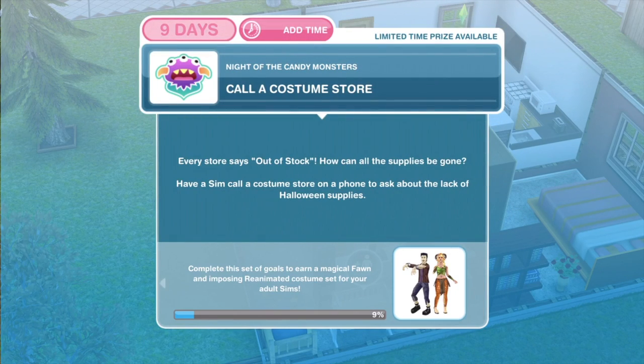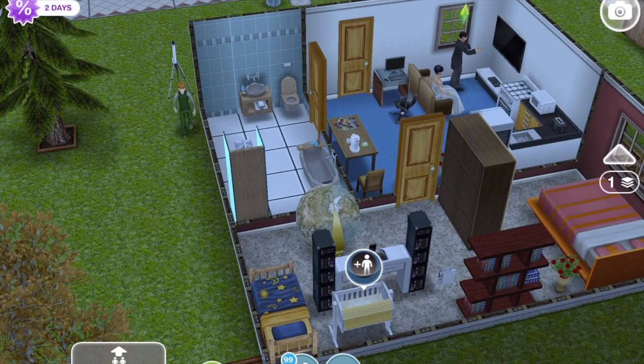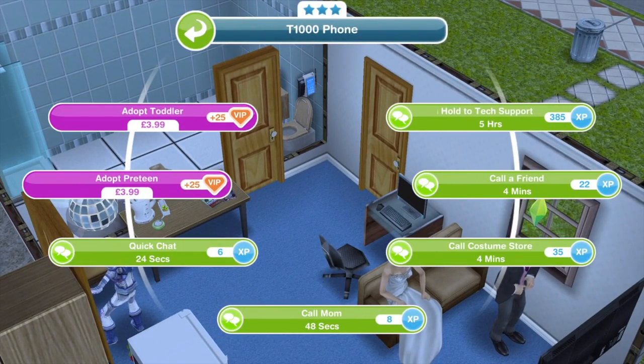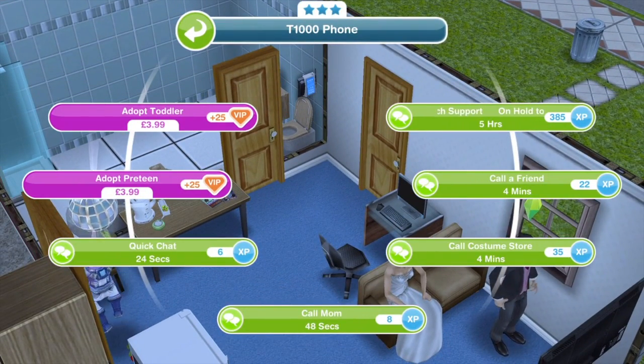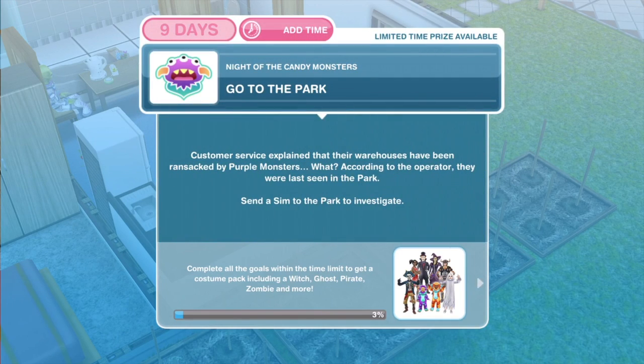Now we need to call a costume store. Every store says out of stock — how can all the supplies be gone? Have a sim call a costume store on a phone to ask about the lack of Halloween supplies. Click on the phone and call a costume store — that takes four minutes. Task complete: call a costume store.